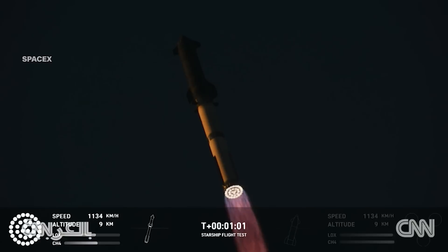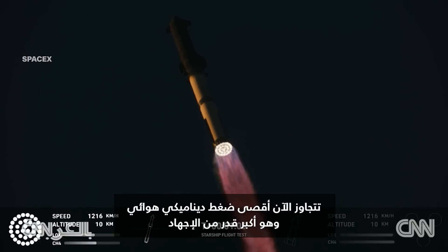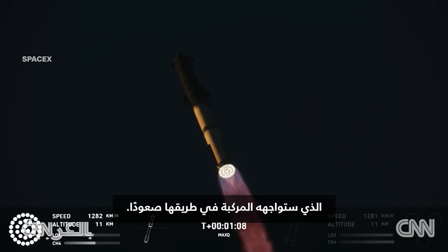Max Q. Now passing through the maximum aerodynamic pressure — the most stress the vehicle is going to see on the way uphill.